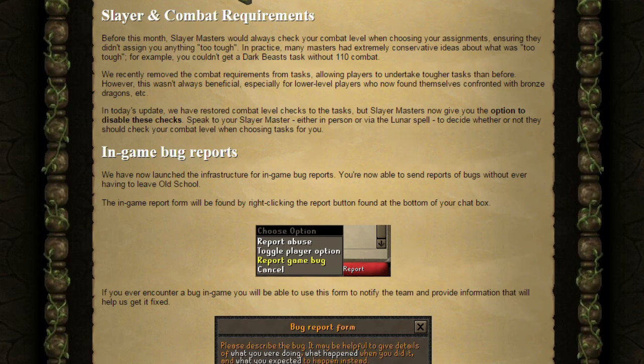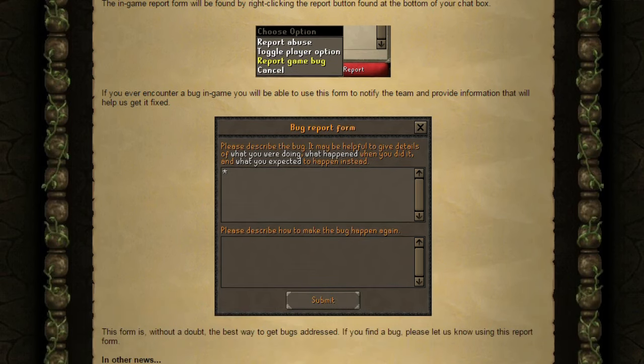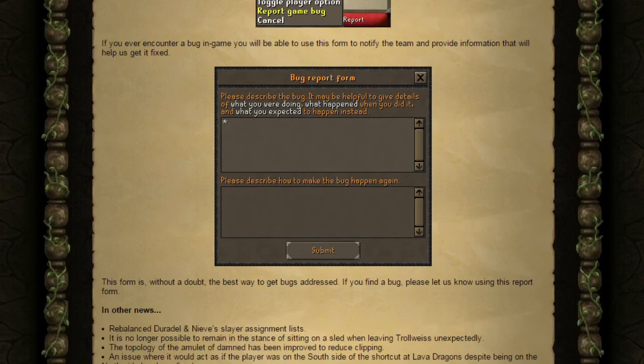Next up this week, we've got in-game bug reports. They've launched the infrastructure for in-game bug reports, so you're now able to send reports without ever having to leave Old School. The in-game report form will be found by right-clicking the report button at the bottom of your chat tab. If you ever encounter a bug in-game, you'll be able to use this form to notify the team and provide information that will help them get it fixed. This form is, without a doubt, the best way to get bugs addressed.